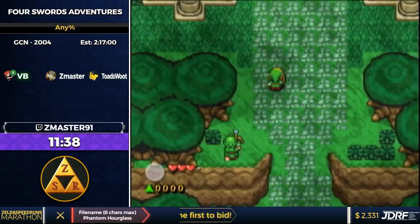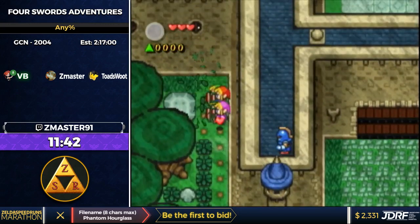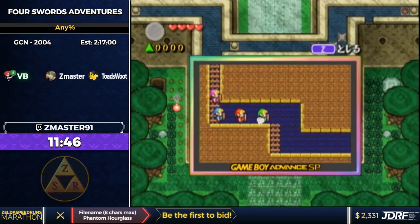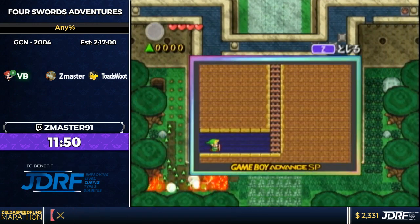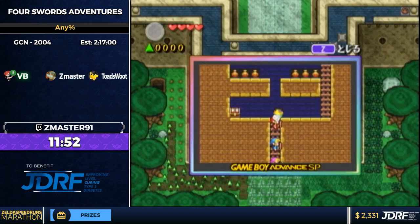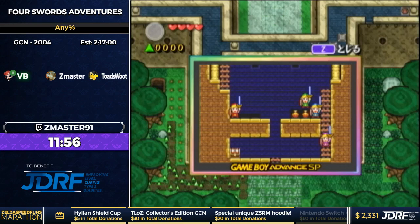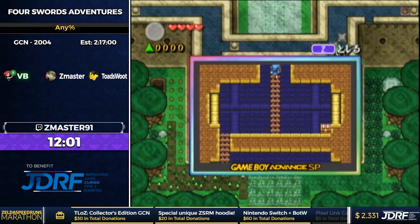At the start of 1-3 he's going to do something called an Owl Skip — rolling, then doing a C-right formation, then dropping the link. You can carry the roll's momentum forward, and doing that precisely makes the blue link go around an Owl Trigger, which skips an owl cutscene, saving a little bit of time.